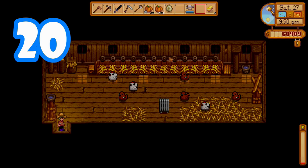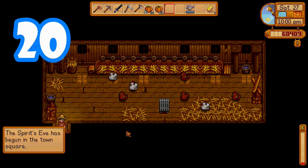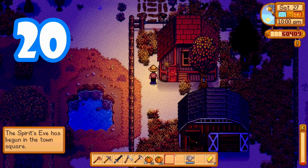Put your first dino egg in the incubator instead of donating it to Gunther, because then you can grow your very own little dinosaur and have infinite eggs to donate and sell.